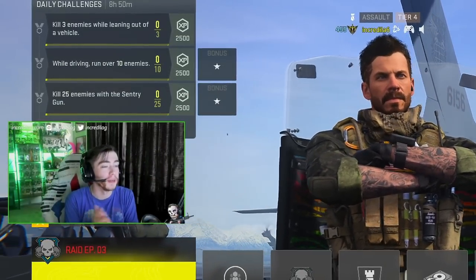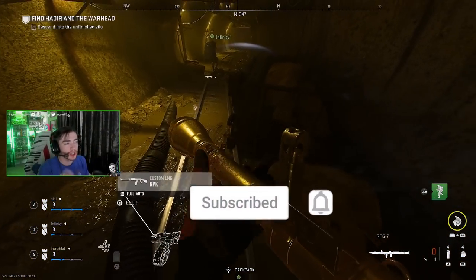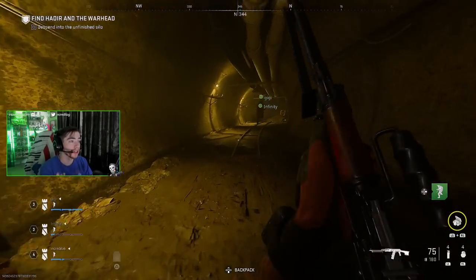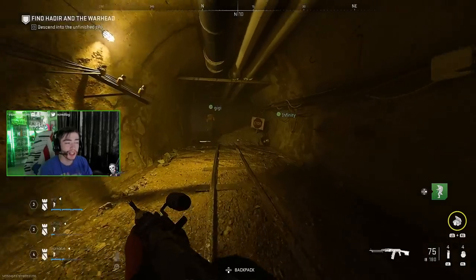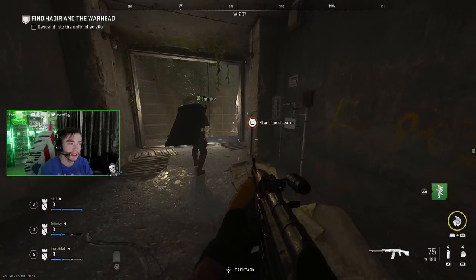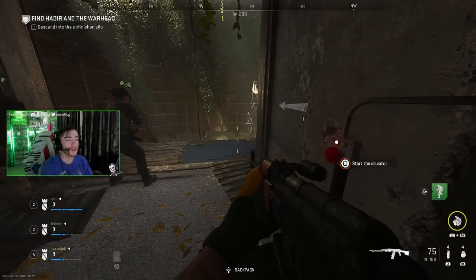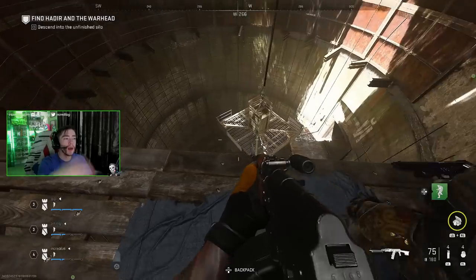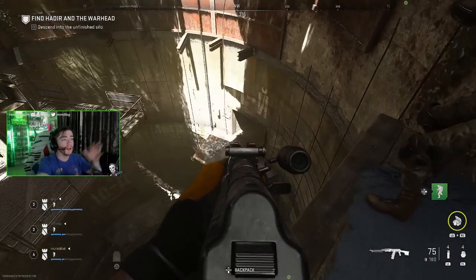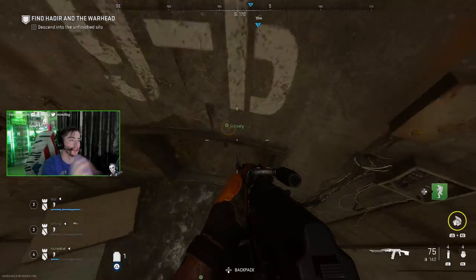We're going to get through this raid — it took us about an hour and a half to complete, so it's not going to be easy your first time around. As you get to the end of the first hallway, there's going to be a button and an elevator. Wait for the elevator to rise all the way to the top, hit the button, then jump down and go down a couple of platforms. As you go down, there will be soldiers trying to shoot you.